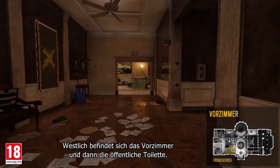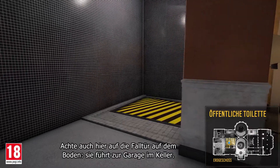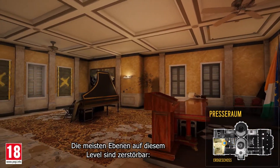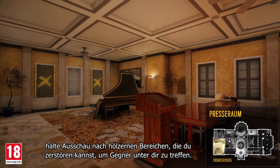To the west is the antechamber, and then the public bathroom. Note the hatch on the floor here — it leads to the garage in the basement. We then move through a breachable wall into the press room. Most of the floor on this level is destructible. Look for wooden sections you can destroy to strike opponents below.